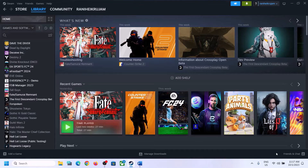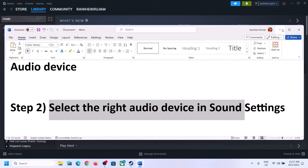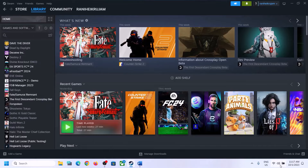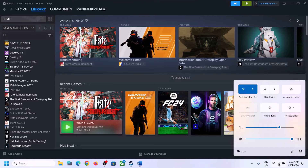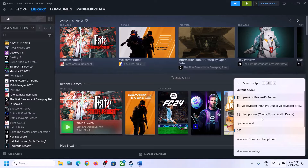The next step is to select the right audio device in Sound Settings. On the bottom right you can see the speaker icon — click on it. You will see the sound volume bar. Click on this icon and make sure you select the right audio device, whichever speaker you want to use.